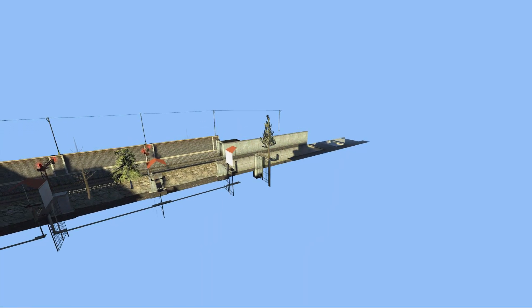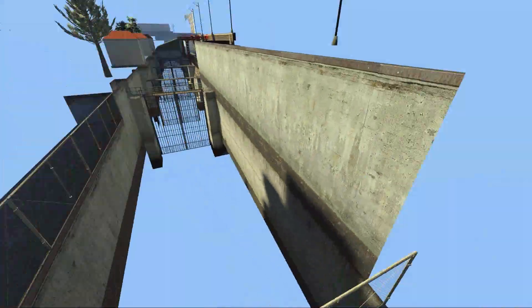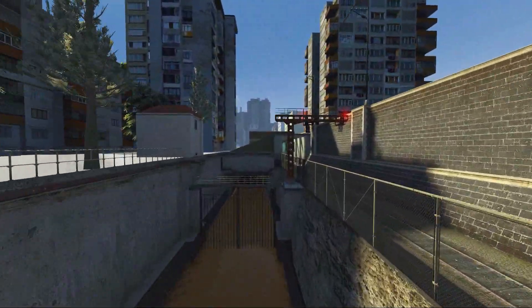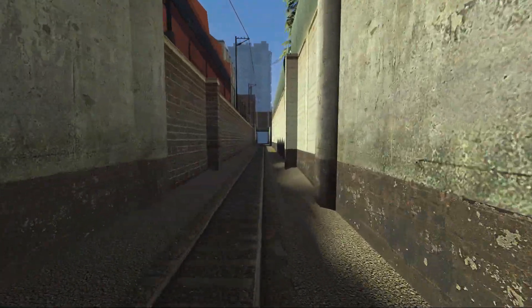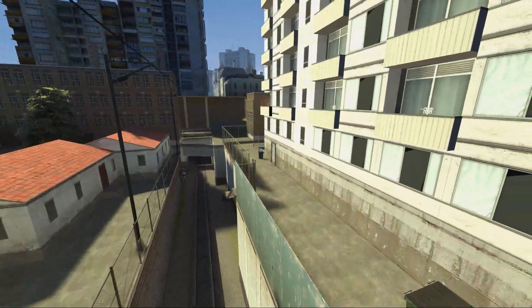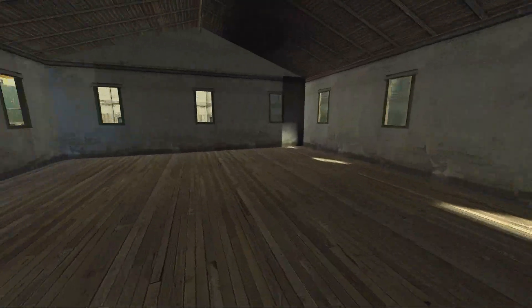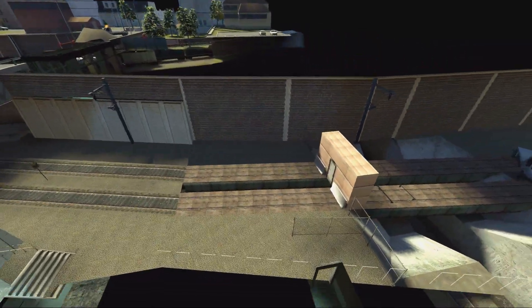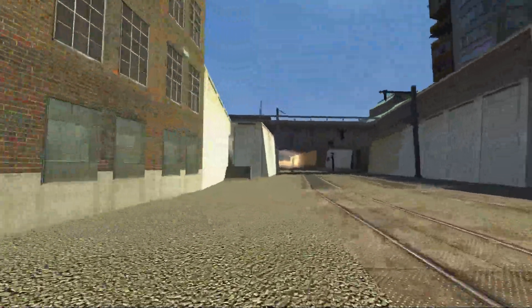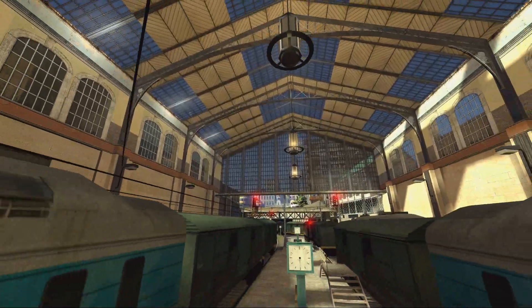Getting back to the main city — here we have the train canal area. We can possibly spawn and run along these train tracks, which I think we used in the game with a train hatchway. There were some shacks here and it was Combine-infested like everything else in the city. We've got the train area, train tracks going into the station — a very big and nice-looking train station.